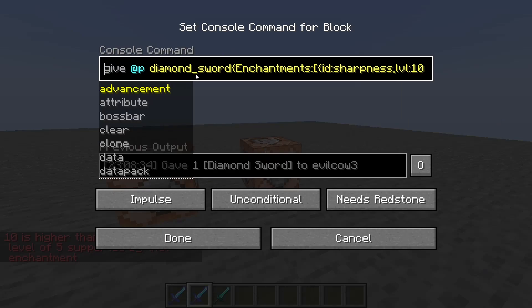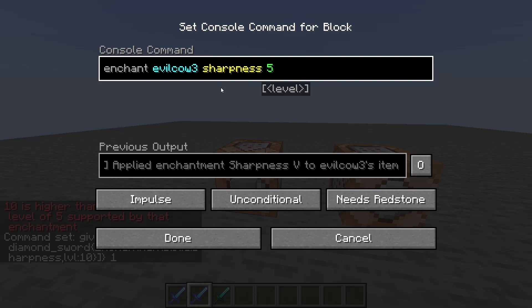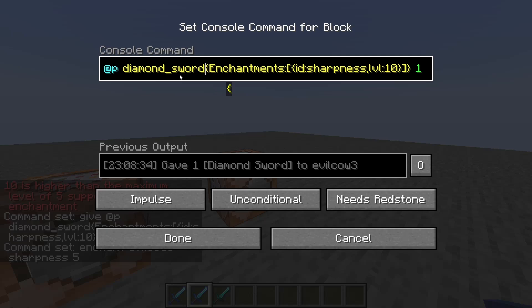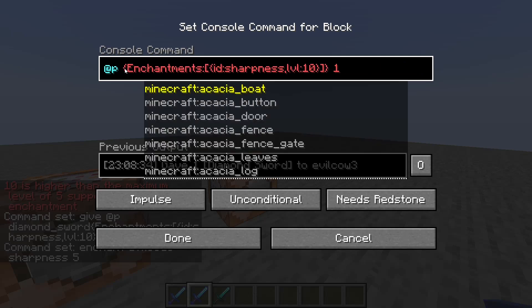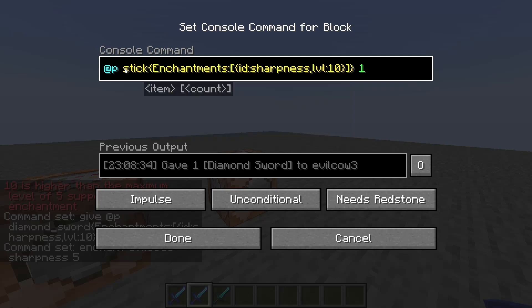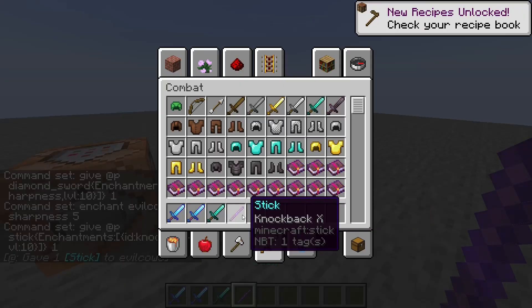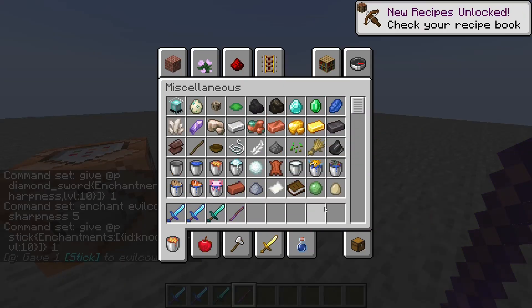So the pros of the give command are that you can do any enchantment at any level. The pros of the enchant command are that you can enchant an already existing item. Something cool about the give command — linked in the description — is that you can mix it up. For example, you can get a stick with Knockback on it.